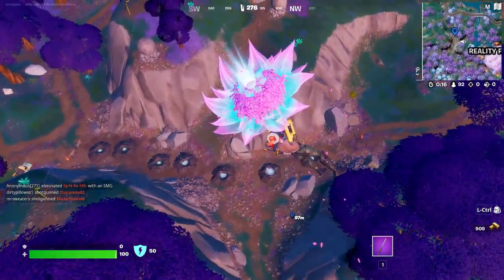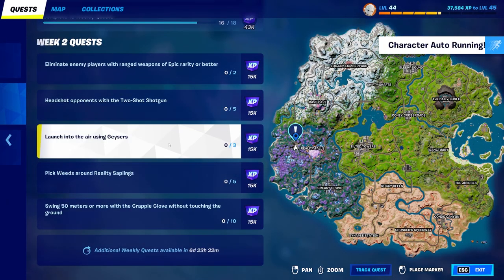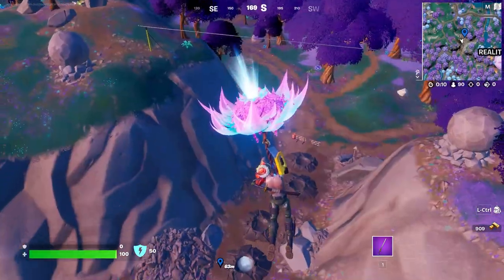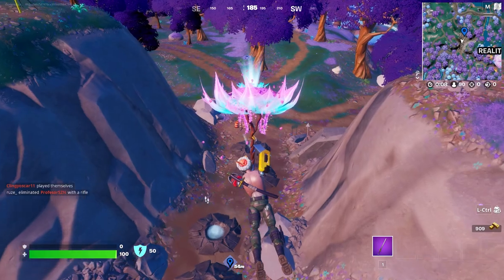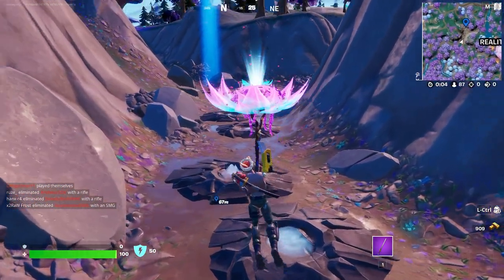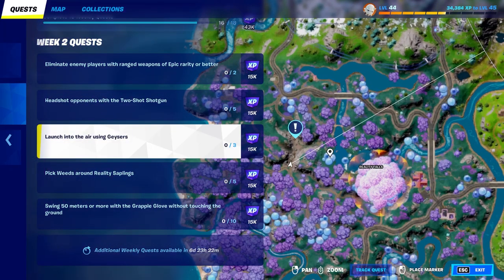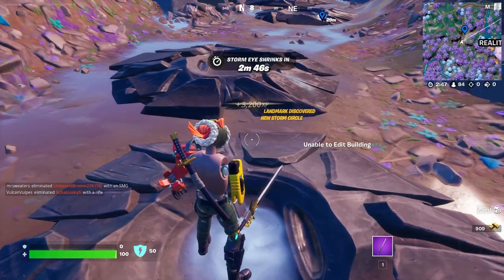Today I'm going to be showing you guys the locations of geysers in Fortnite — an incredibly easy spot to finish your week 2 challenge of launching into the air using geysers. It's this spot right over here. As you guys can see, there are like 6 of these in a row, so this is the best spot to go for this challenge, and it is right over here to the left of Reality Falls.